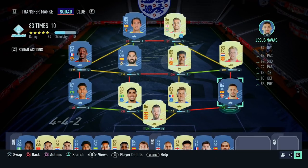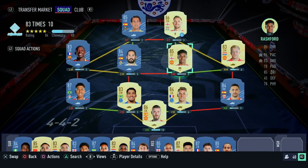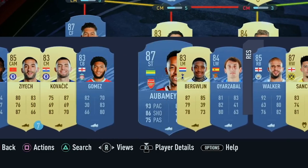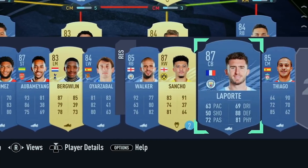I've gone ahead and put all the players into a squad. From pack one: De Gea and Navas. Pack two: Dinier and Alan. Pack three: Firmino and Donny van der Beek. Pack four: Rashford and Isco. Pack five: Dembele and Henderson. Pack six: Parejo and Ndidi. Pack seven: Ziyech and Kovacic. Pack eight: Gomez and Aubameyang. Pack nine: Bergwijn and Oyarzabal. Pack ten: Walker and Sancho. Pack eleven: Laporte and Thiago. Sadly, we didn't get a single FUT Birthday.